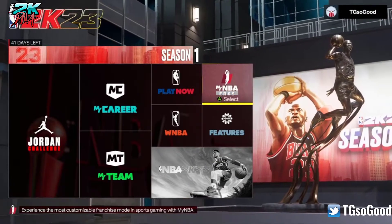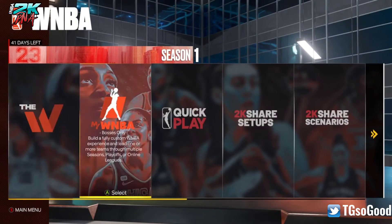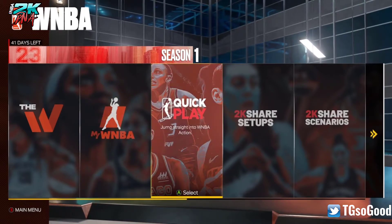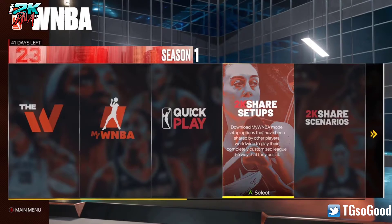You can't use custom rosters in playoffs, so don't get too excited. But let's go to WNBA. You've got The W — that's the MyCareer — and MyWNBA, which is like the MyNBA franchise mode. Then there's Quick Play, which is kind of like the Quick Play for NBA players.